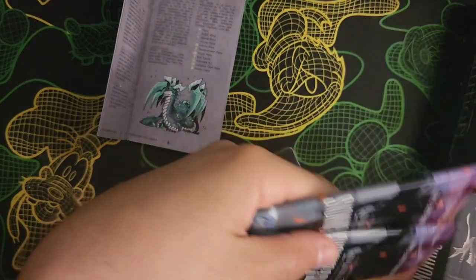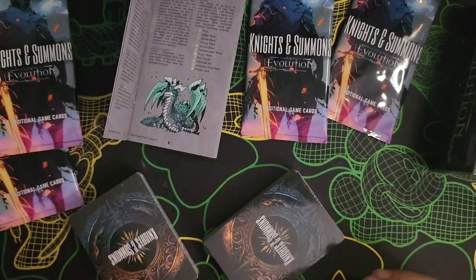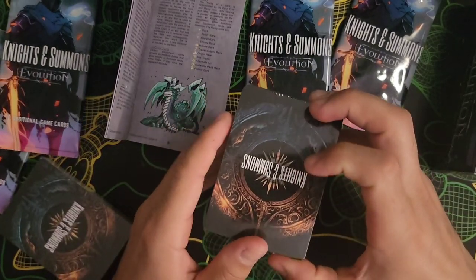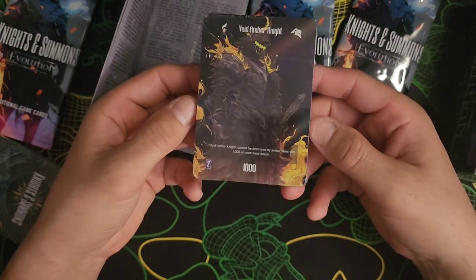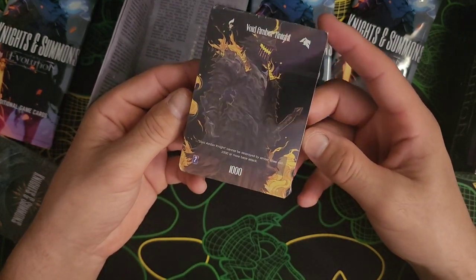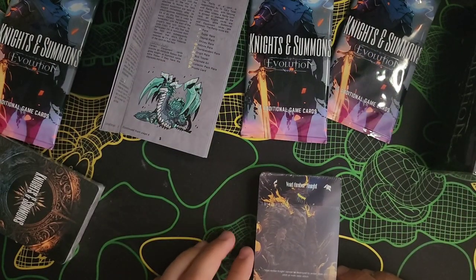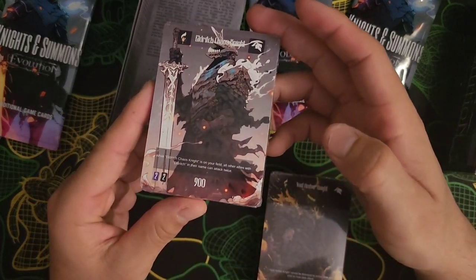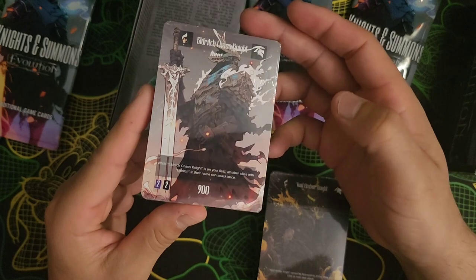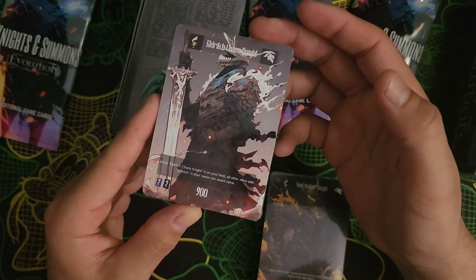We got two booster packs from the portal pack. First pack, we got the Void Amber Knight - it is a hollow. And from the other pack, the Eldritch Chaos Knight - very cool. We got one of each, but one is non-hollow.